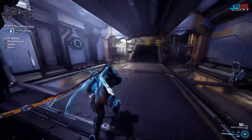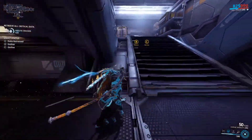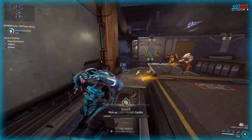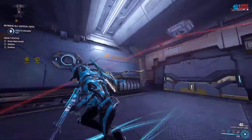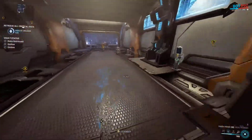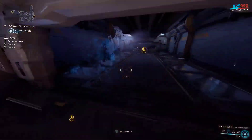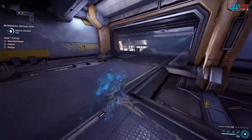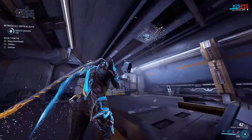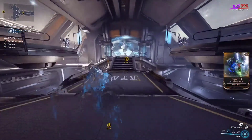I have no idea what actually detected me, so I'm going to try and be more careful with the next spy vault. If you're wondering how I'm constantly getting energy — I've got an Energy Siphon mod on and also another mod called Coaction Drift, which you get from puzzles on a certain tileset. I won't talk about that because there might be spoilers. That's how I'm gaining so much energy so quickly.